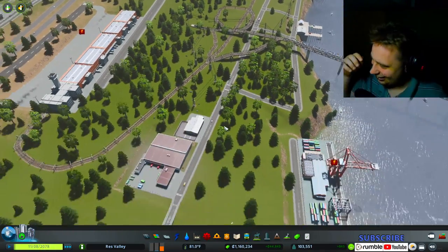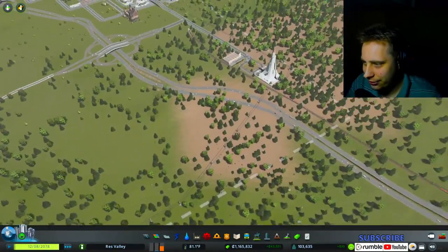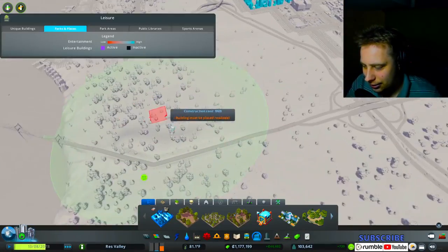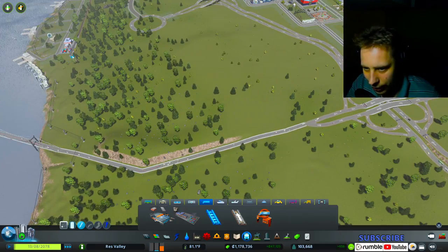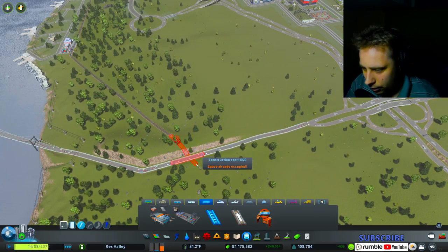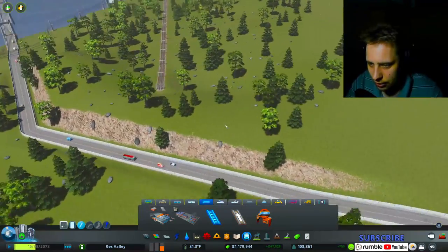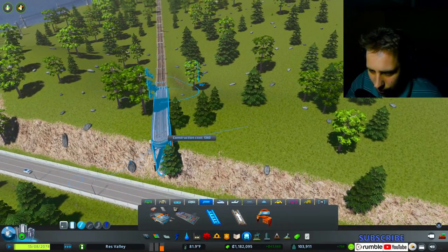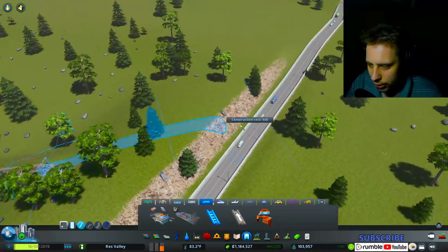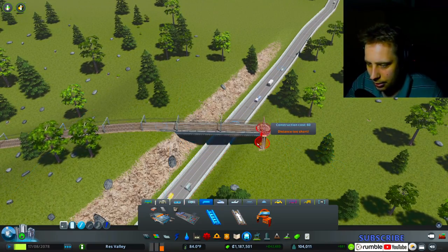There we go — let's see what happens. I thought there was a train track over here too — no, it is way over there. Okay, this might help us a little bit. Let's add this train track all the way over there too. It won't make the bridge automatically — there would have been a mod that would have done that for me, but it is what it is now.